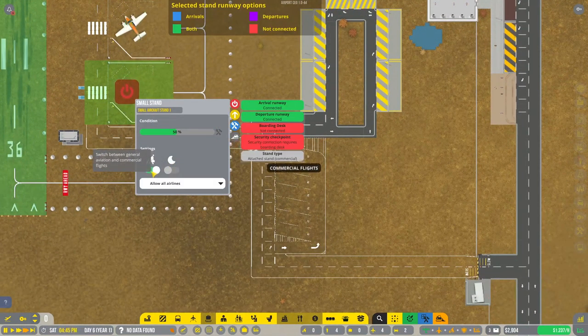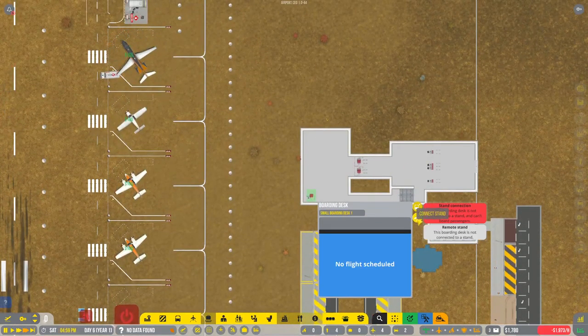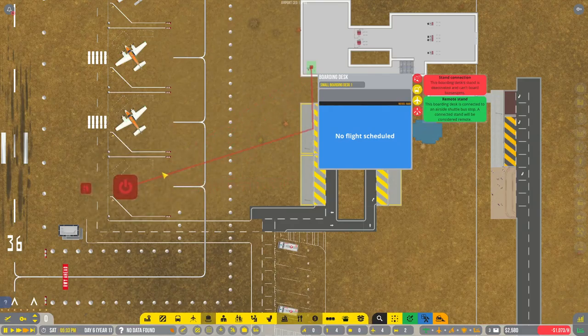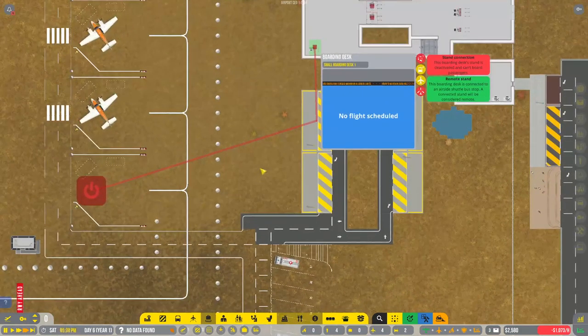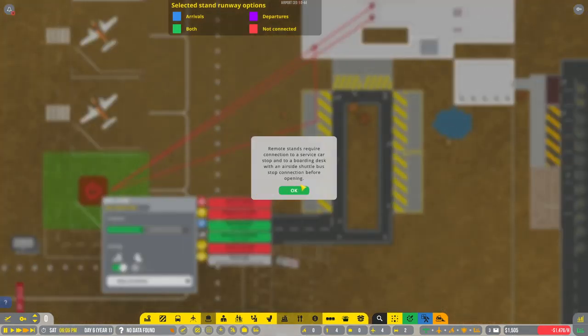This one is going to be turned to general aviation. You are going to be connected to this shuttle stop and to this stand. Stand is deactivated, it cannot board passengers. Remote stands require connection — that's right, we need buses.